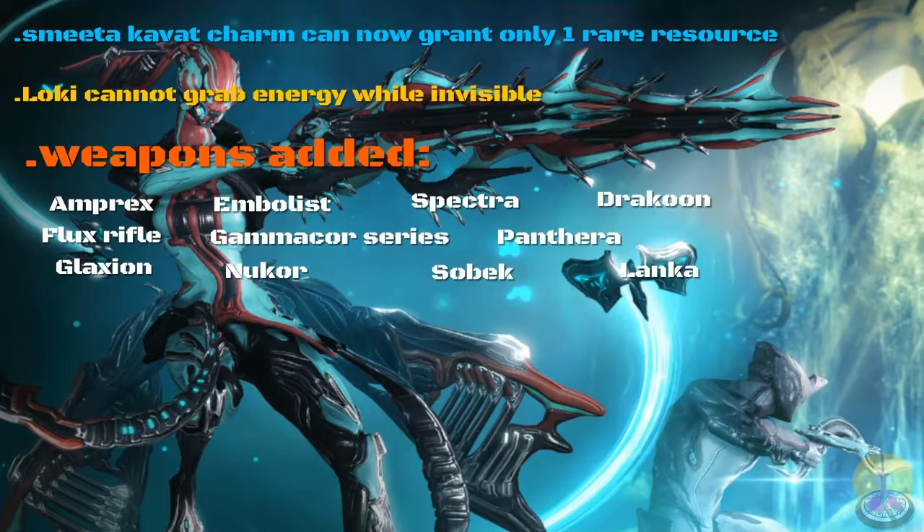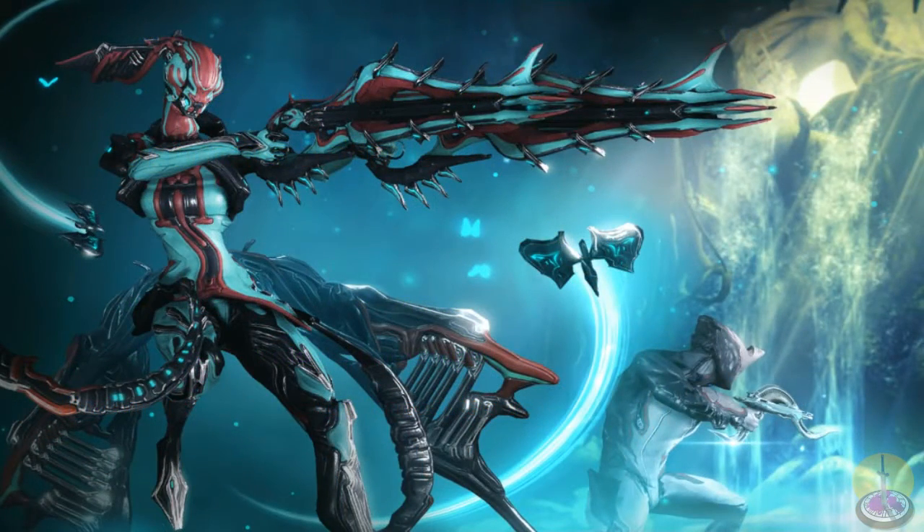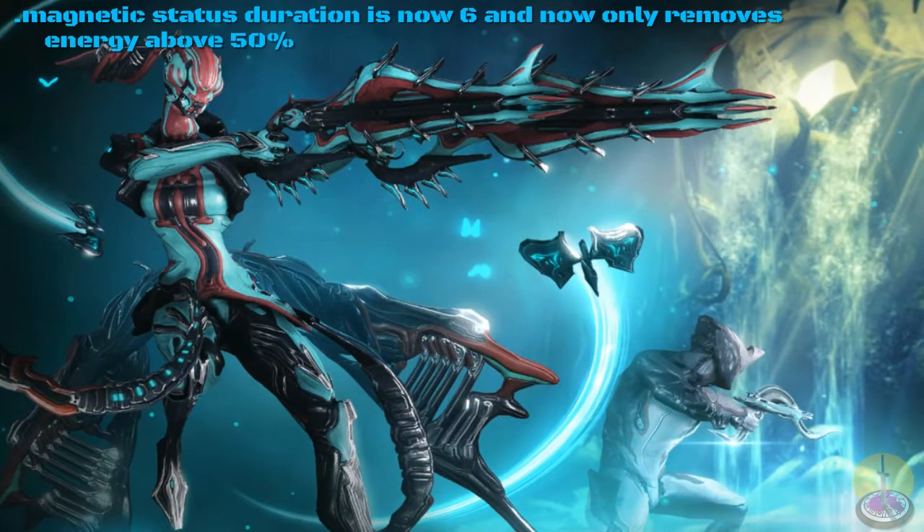Now onto some status changes. Heat status duration is now four seconds. Freeze status — being frozen reduces your overall speed. Radiation status is now six seconds. Magnetic status duration is now six seconds and only removes sixty percent of your energy, so it doesn't remove all of it. I hate when that happens.